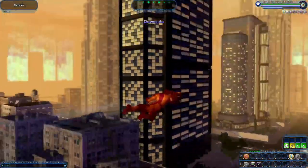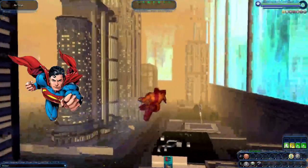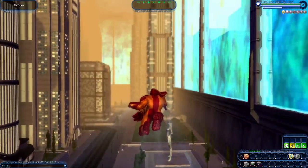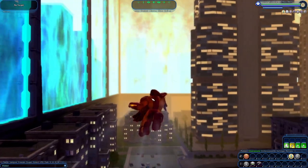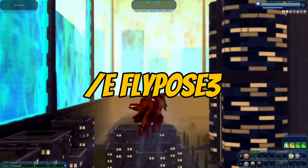And there's your next flight pose — look at that. That's that iconic Superman flight pose. That's really nice. Now let's do one more. Let me zoom out here, and I'm going to turn the character around one more time. And let's show flight pose three: forward slash E, fly pose three.